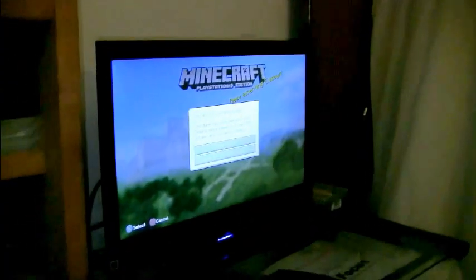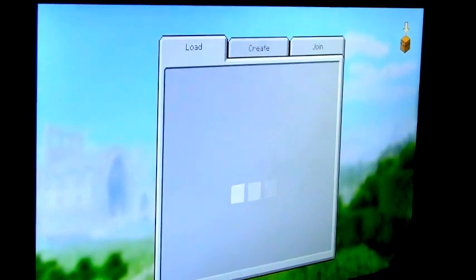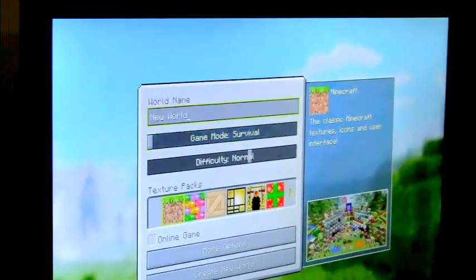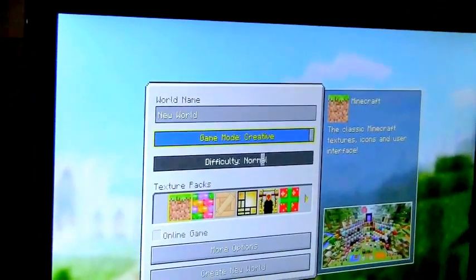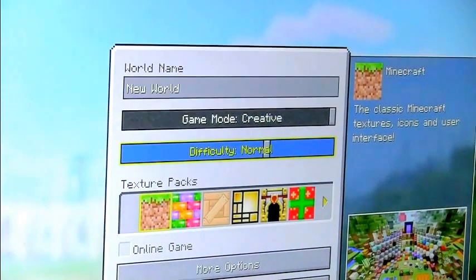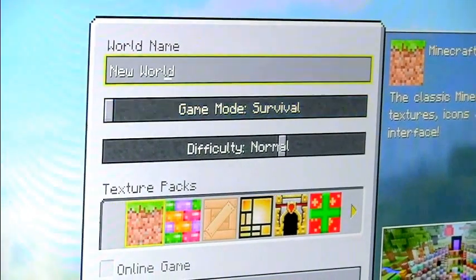Okay, now we can press start. I have been working on other worlds. We're going to be starting a new world on creative and hard. Where's hard? Hard. Okay, let's get started.